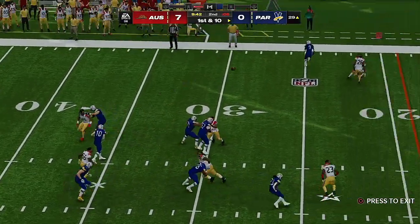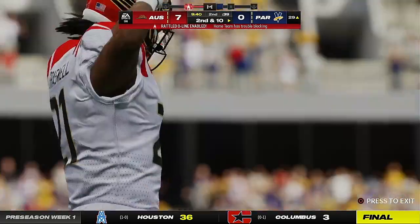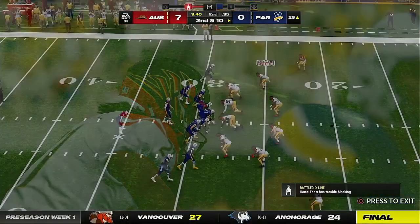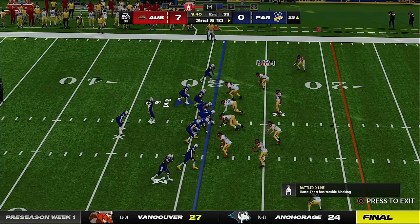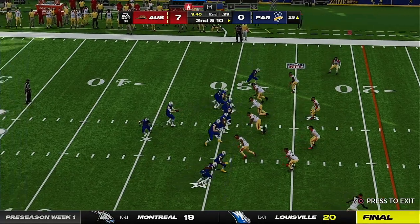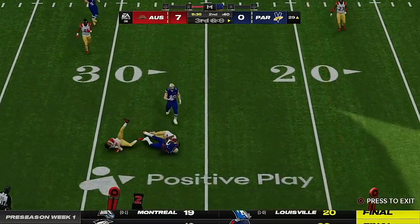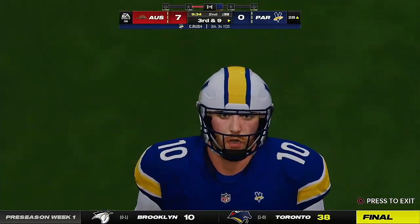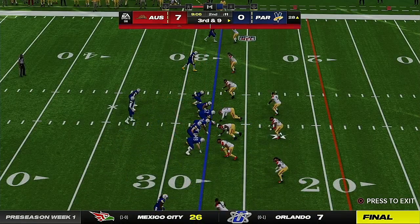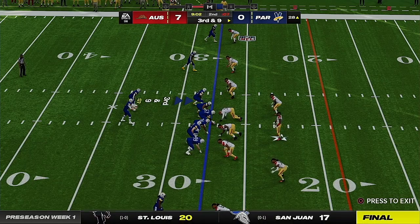First down now for Rush, and that one drops down incomplete — good coverage forced the ball free. Now Rush gets it to his running back Dowdle — they get a yard there, but only a yard. Leaves him with third and nine looming, needing nine yards to pick up the first.